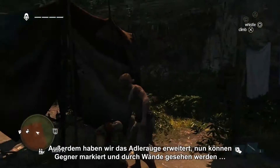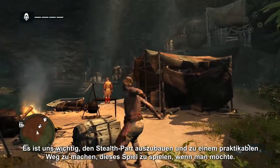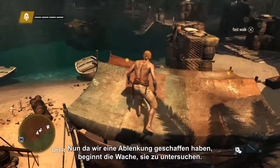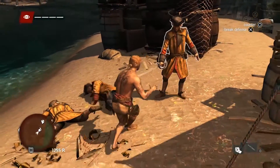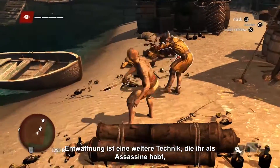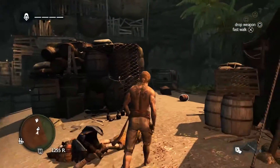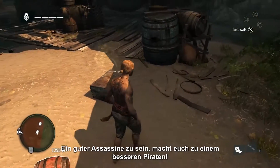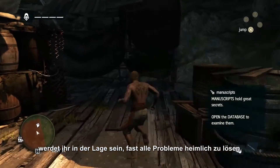We've also enhanced the Eagle Vision so that you can tag enemies and see them through walls. It's important for us to push the stealth and make it a viable way to play this game, if you choose to. Now that we've caused a distraction, this guard begins to investigate — we can take that to our advantage and take him out. Disarming is another tool that you have as an assassin to steal the enemy's weapon and gain the advantage. Being a great assassin makes you a better pirate. Once you learn and master the tools you have in your hands, you'll be able to stealth through almost any situation.